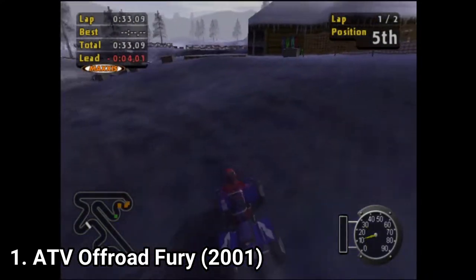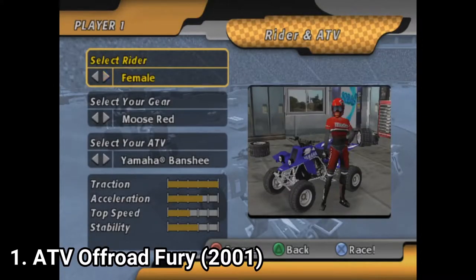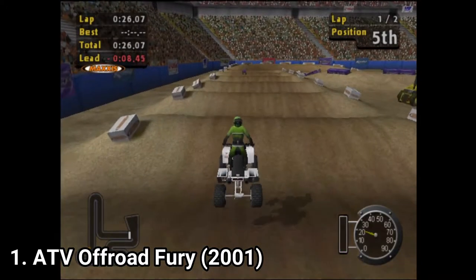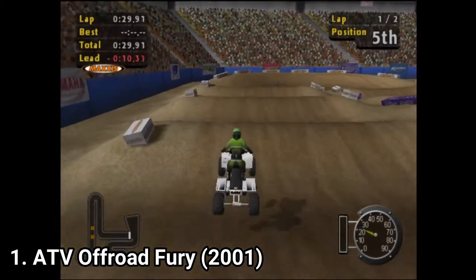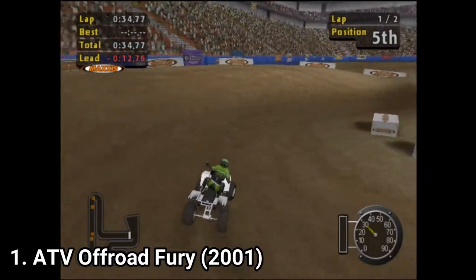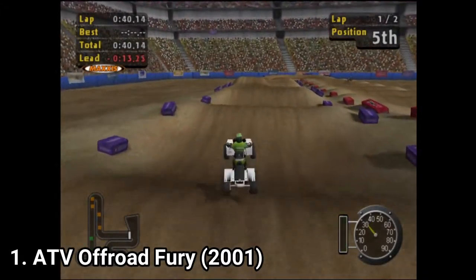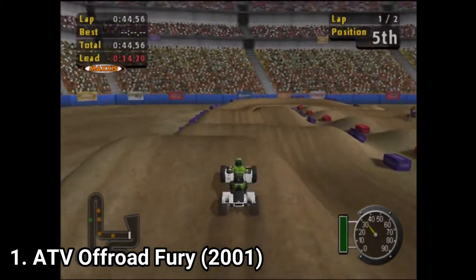There are 11 tracks and over 28 ATVs in the game, each with different stats, and you can feel that each ATV controls differently. As game modes, you get races on both indoor and outdoor tracks, freestyle arenas, a practice mode, and a career mode where you can customize your ATV and clothes and compete. There is no story in the game — it's just some events that have continuity — but you don't really need a story; a story would only ruin it.